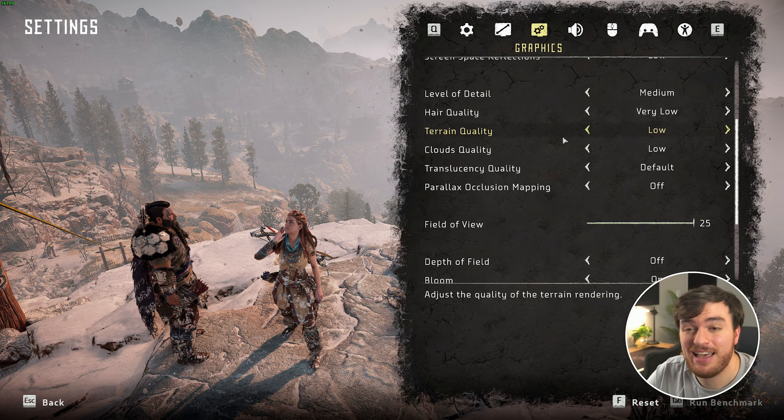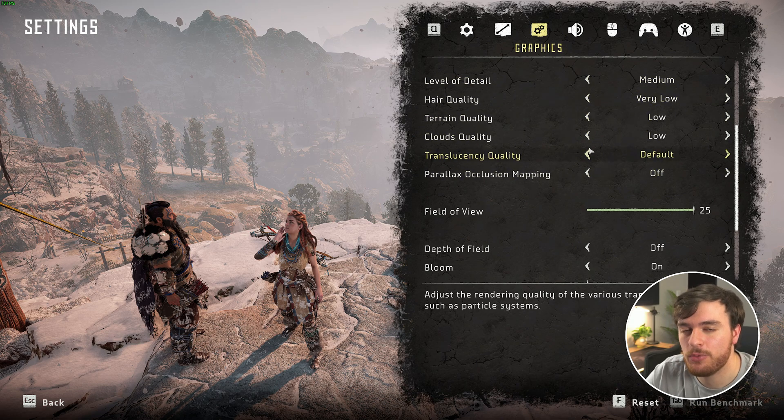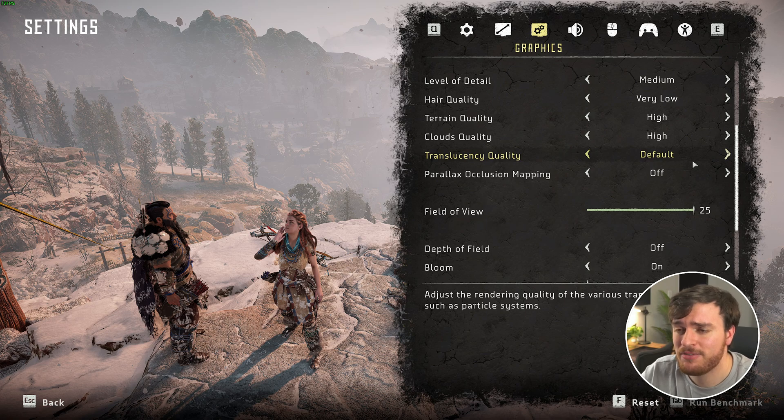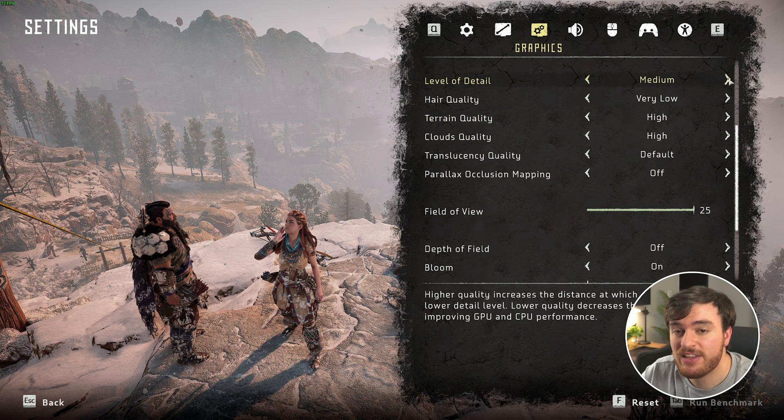If you want some extra quality — meaning you think you're still CPU limited and your GPU has more power to spare — head back to the middle section of your graphics settings. I'd recommend raising a few options: clouds look quite a bit better at higher settings, so probably up to high. Terrain quality has a small impact — you can see things changing just a little bit in the distance — high is probably where I'd leave this. The last two options, translucency quality and parallax occlusion mapping, have super low impact on how the game looks, so just leave them at default. Level of detail you don't necessarily need to raise beyond medium, but if you have extra performance, high is probably what you'd want, as it gets rid of most lower quality models being loaded within viewable distance.